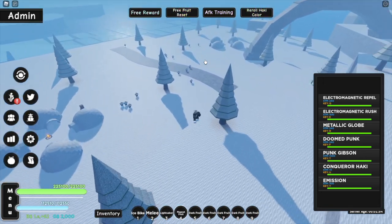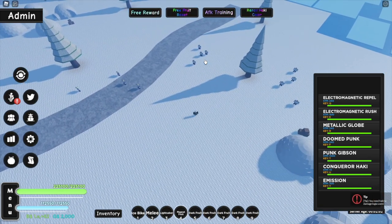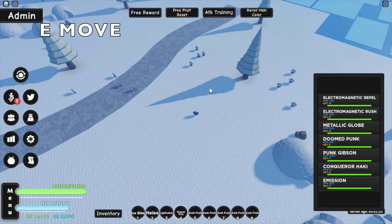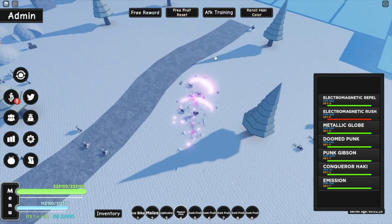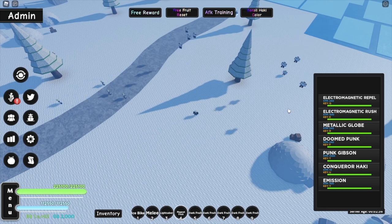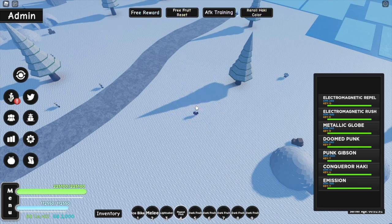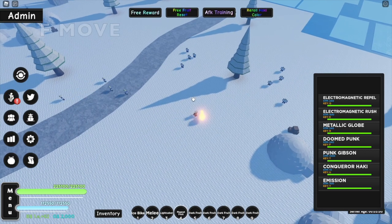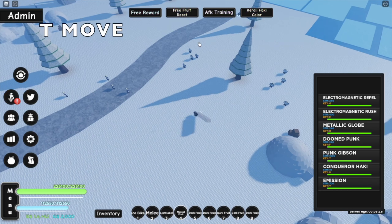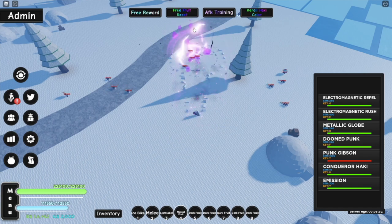Now let's try out the AOE on this thing — just how far do these moves hit? Q move hits all of them. E Rush — let's dash forward — yeah, it's hitting from there, there, and there. The R move is not bad, it's actually hitting everyone. The Doomed Punk — let's aim at the group — got a marine hat too, killed all these dudes. And last but not least, Punk Gibson — I don't think this will hit all of them, but actually, nevermind, it hit all of them.